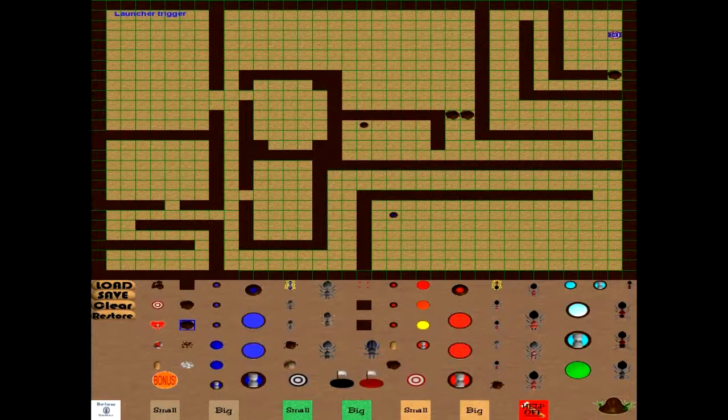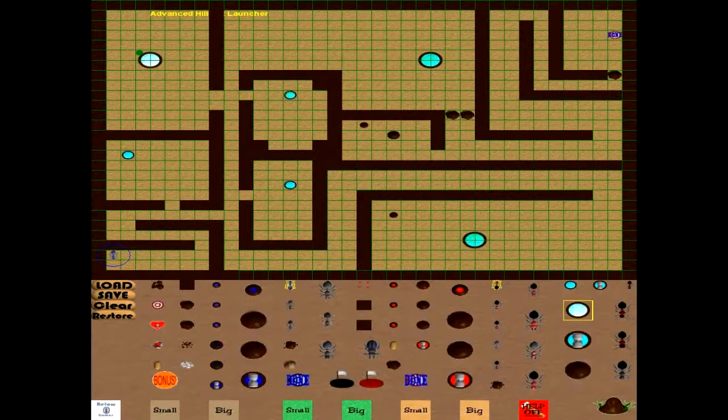Now let's put some launchers. What we'll do is we'll build a hill ant versus black ant maze. We'll start with our player ant and set him here. Then we'll put some hill ant launchers — we'll put a big one right here, and a small one here. In this area we'll put a big one, and in the room we'll put a small one, a small one in there, a small one in there, and up here we'll put a big one. So it'll be a pretty tough maze.